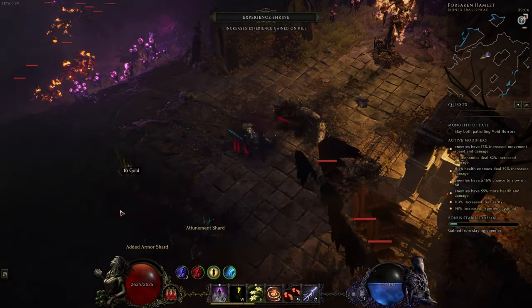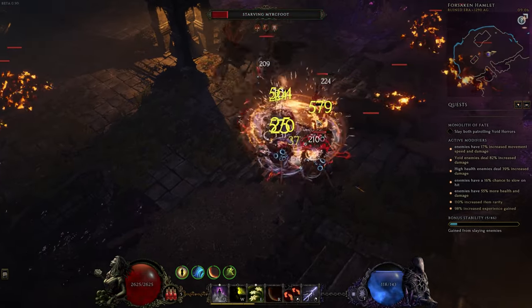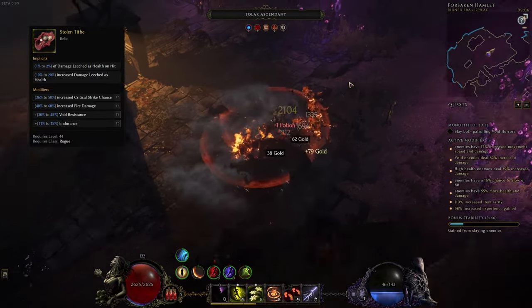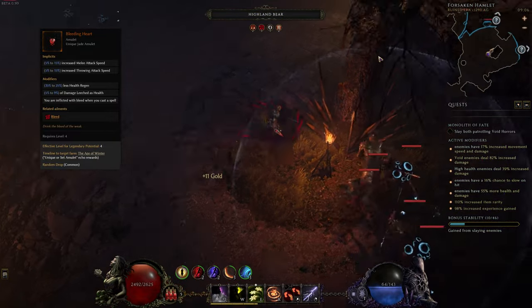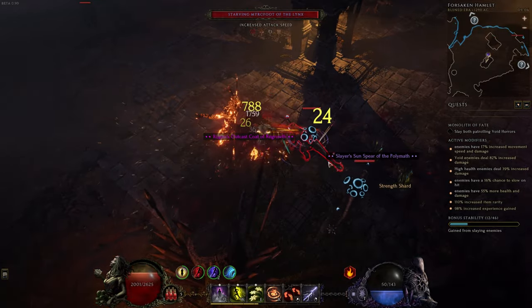As far as sustain goes, we need to utilize one source of life leech to not die. The easiest three options are either the Scalebane Grimace Helmet Base, the Stolen Pithe Relic Base, or the Melee Health Leech Prefix on Gloves. You can however utilize a Bleeding Heart if you have no other option, though I personally would not recommend this since you are giving up quite a lot of damage on your amulet.